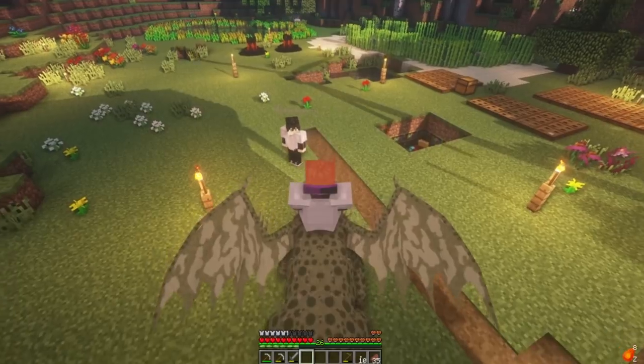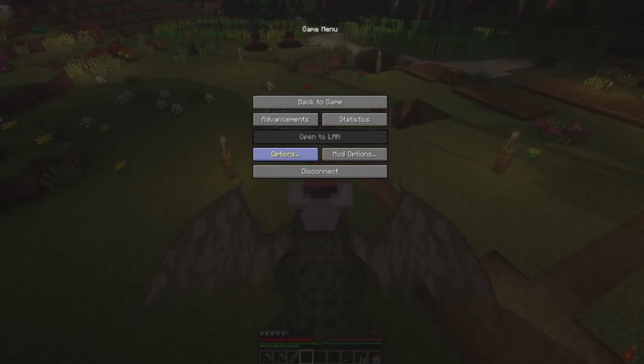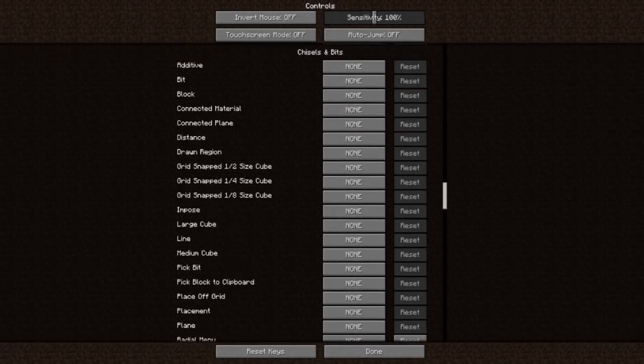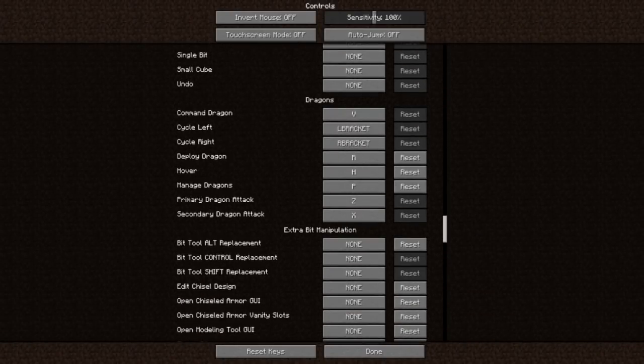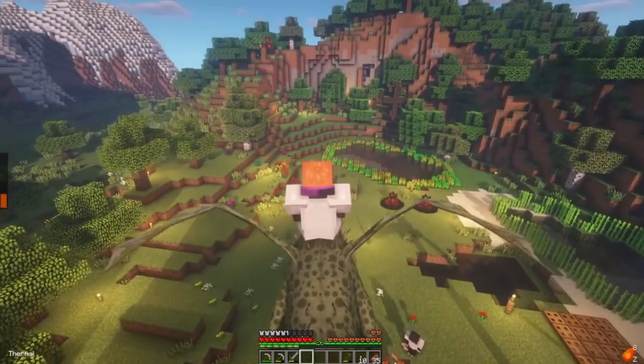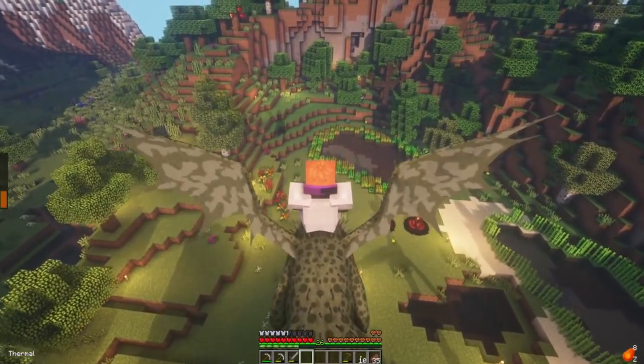Wait, how do I fly this? Controls — hover is H. I can do dragon attacks! Space bar — I'm gonna level up my ace too, it's already level 20. I don't think flying is enabled on the server. We might need to make a cut and enable flying on the server. Flying is not enabled on the server — okay, we will be back.